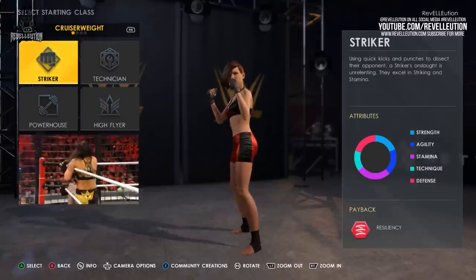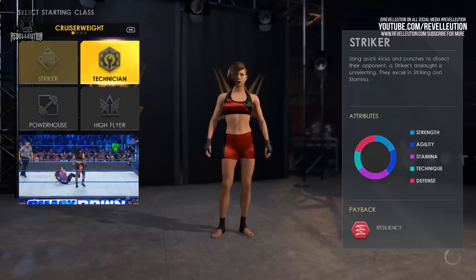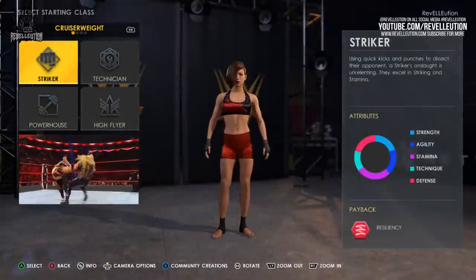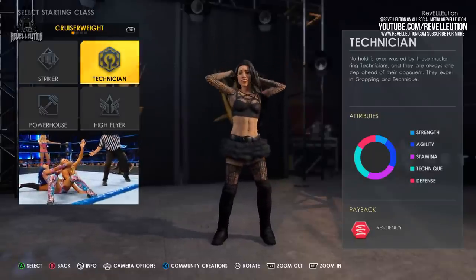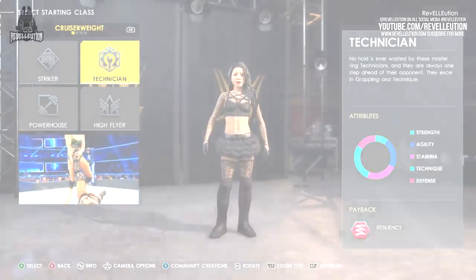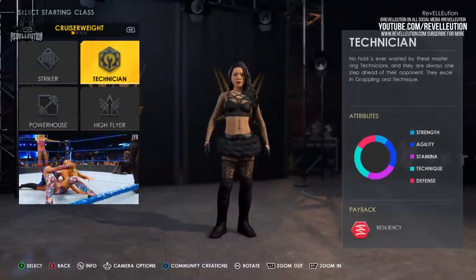The Striker class is your typical balanced superstar who uses quick kicks and punches to dissect their opponent. Superstars in this class excel in striking and stamina — these are your Askas, Sonya DeVilles, and Shayna Baszlers of the women's wrestling scene. The Technician class, whilst possessing less strength and defence, provides more agility and technique to your superstar, and is always one step ahead of their opponent. Superstars in this class excel in grappling and technique — think Sasha Banks and Charlotte Flair.